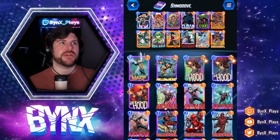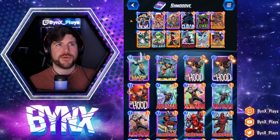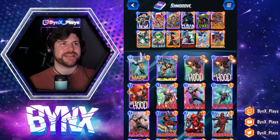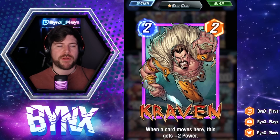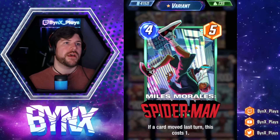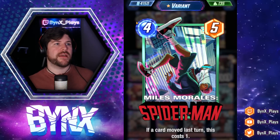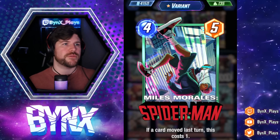Other than that, we just have really solid cards. We have Angela in our two drop slot. We have the Killmonger Nova combo — Killmonger to kill off our opponents' one drops and to hit our Nova towards the end of the game. Craven is going to get buffs whenever cards move around from either side. Miles Morales works great in this deck — turns into a one energy five power if a card moved last turn, so super ahead of the curve.